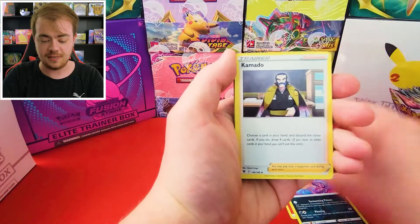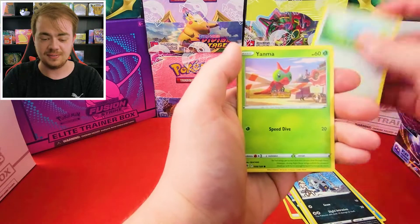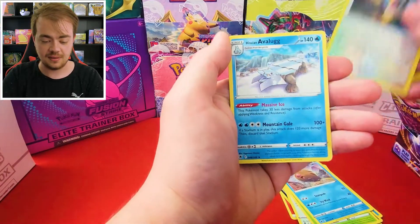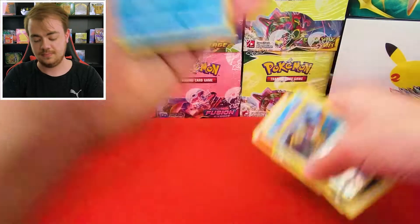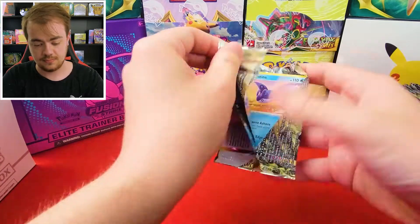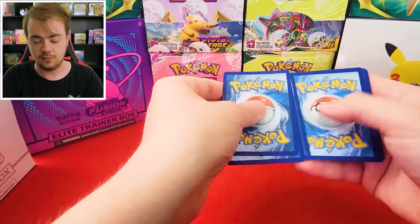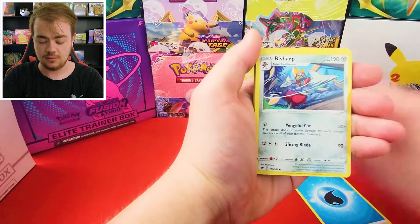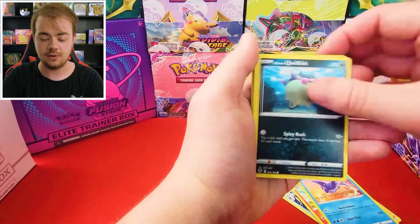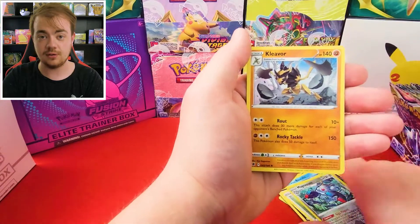I was hoping that this set the print lines would be a little bit nicer with the centering and everything, but you know Pokemon wouldn't be a set without having variations in the quality. Cards include Bisharp, Joltik, Quilava, Leavanny, Mantine, Qwilfish, Basculin, Puchiana, Glameow, Magnezone, and Kleavor.